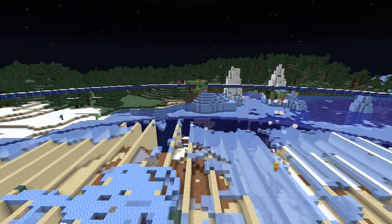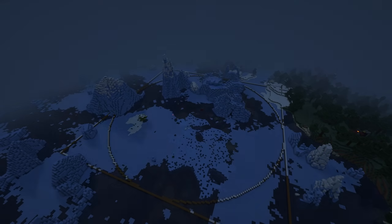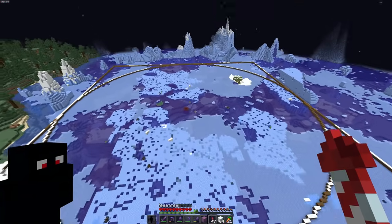But in order for this to work, we first need to get rid of the icebergs. Now we can focus on draining all of the water, and for that we need to go to the End.